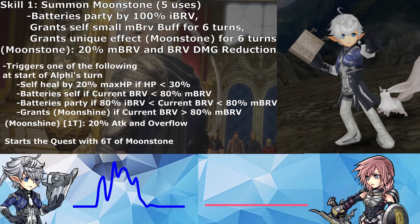Now here is where Moonstone gets pretty ridiculous. With his Moonstone buff, it triggers one of the following four effects, and these are all pretty convoluted and very specific.